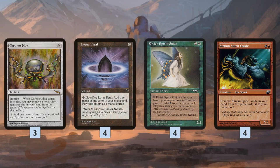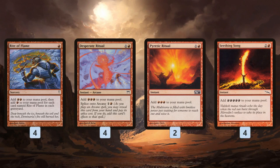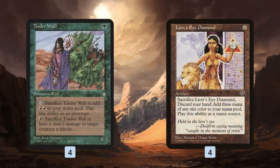We also have a ton of red rituals. Rite of Flame: the first copy is like a one-mana desperate ritual, the second becomes a Dark Ritual in red, and the third is just a ton of mana — it gets better the more copies you've cast and have in your graveyard. Desperate Ritual and Pyretic Ritual each add one mana. Seething Song adds two mana — essentially a three-mana Dark Ritual. These all help us count up to seven mana.